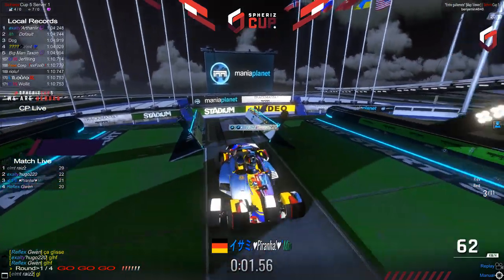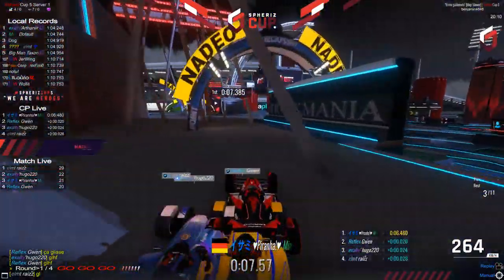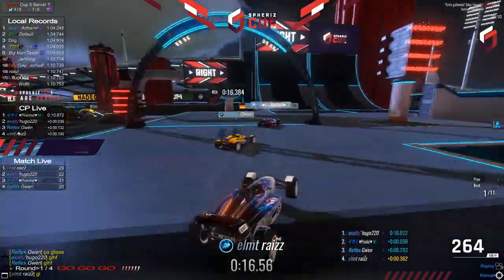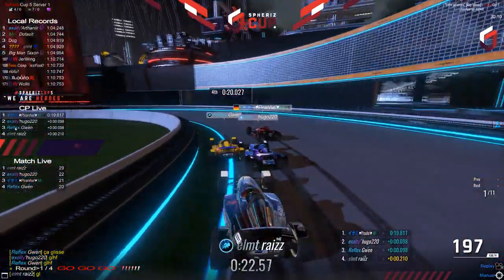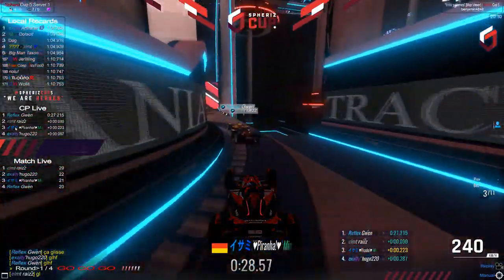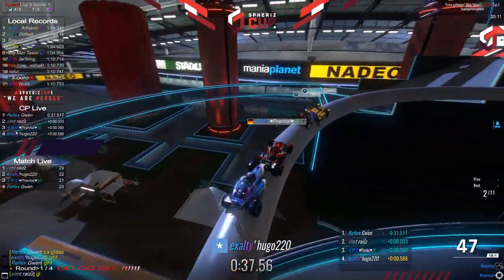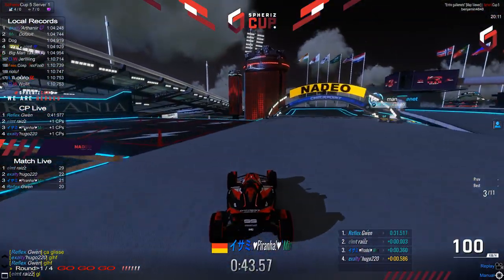Ryzo with 29, Hugo 22, Piranha 21, and Gwen with 20. Going into the first round — also just to mention that with that shortcut, the gear is really a big issue unless you do a small wiggle to get the upper gear. He actually skips having to think about his gear at all by doing that small cut. Going into this first round: very important that you don't clip, else you will screw up big time. Everybody seems to have done it pretty good. Ryzo and Gwen actually pretty much equal. Gwen going super risky into that pipe right there but getting a good one.